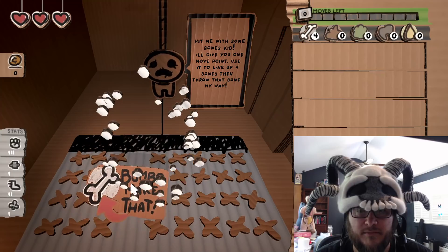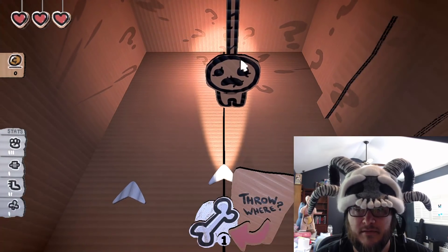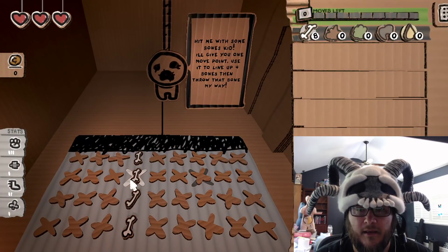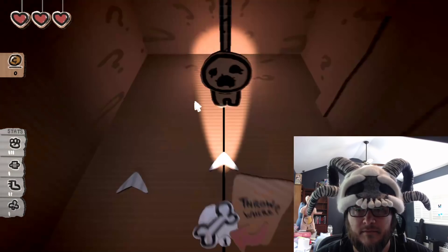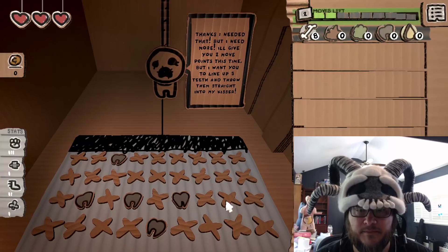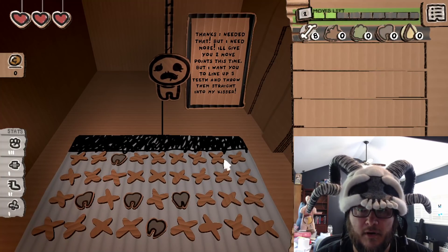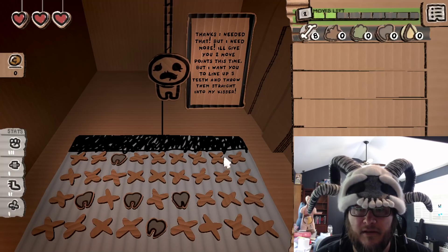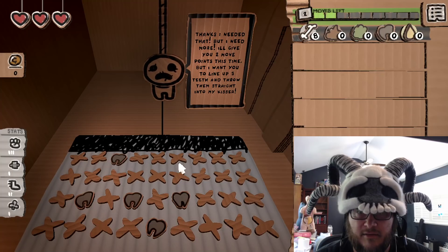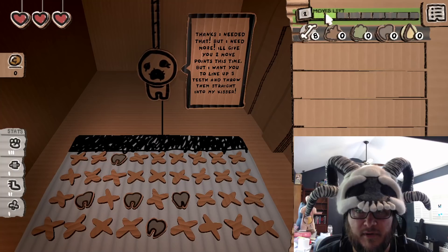You line up four — boom — it makes a bone. So it shows you that bones are tiles. If I miss, it's a miss and I get to do it again. Make the bone, I can hit him — deal some damage. Thanks, I needed that. 'Give me two more — I'll give you two more points this time, but I want you to line up five teeth and throw them straight into my kisser.' So I've got two movement points now.